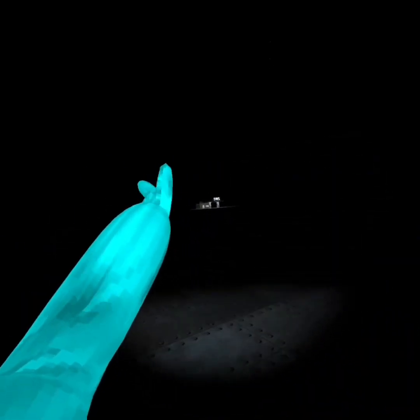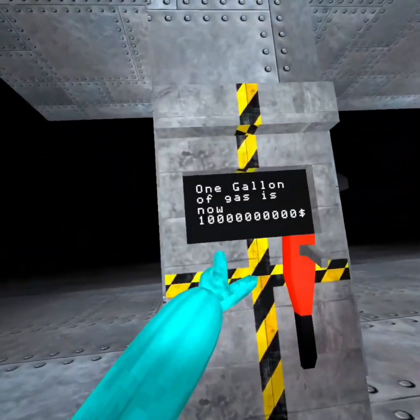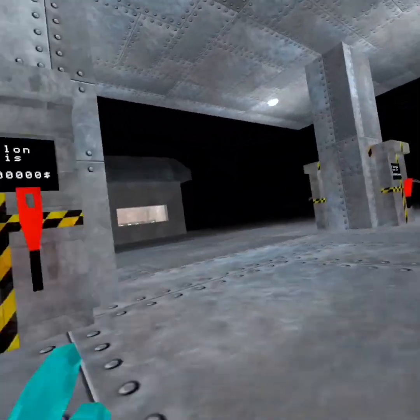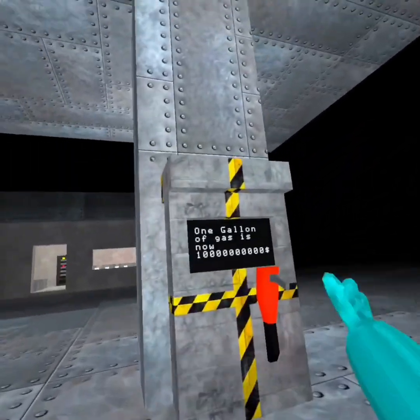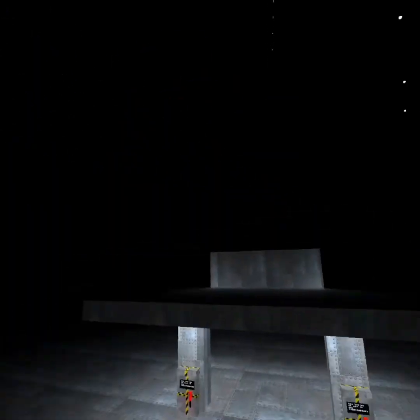You just want to walk over here, up this ramp. I've actually never been to the gas station before. This is the gas station! One gallon of gas is now a lot of money — but that's probably true in real life. This is the first time I've ever been at the gas station. I just saw a vending machine — I'm not even going in there yet.